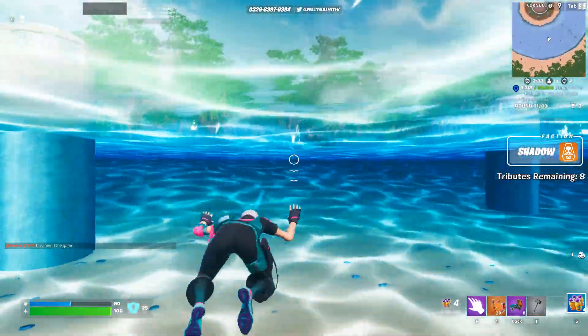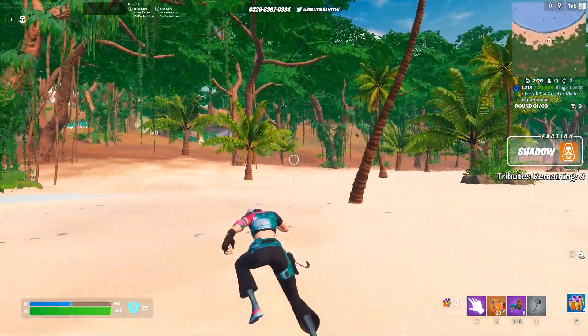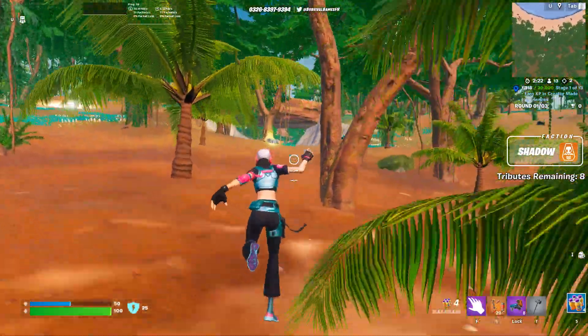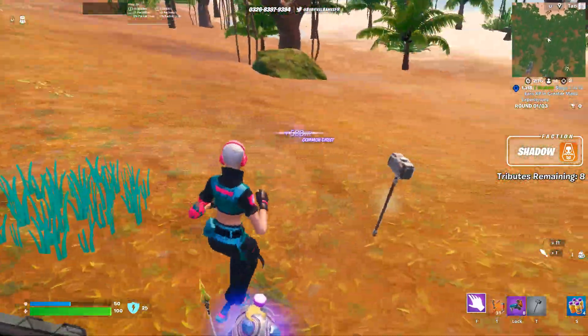So there is a ton of different POIs on this map. You have a giant volcano, you have waterfalls, you have like a Clombo skull I've seen, and there's like a whole fishy shark area. The map is absolutely insane, and this is all custom made in UEFM — that's the most impressive thing, I think.